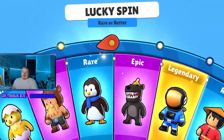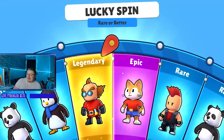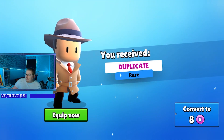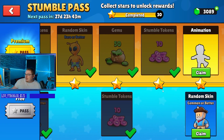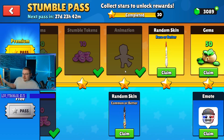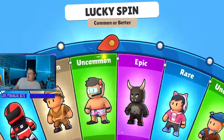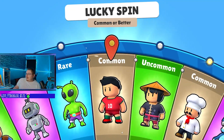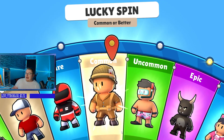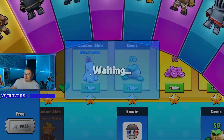I should have added them up to see how many gems and tokens you get exactly from the Stumble Pass — that probably would have been good. We got another animation where she's doing a little dance. Alright, we got a common or better spin coming up. I'm going for a rare... and I'm 100% wrong — we're getting literally a straight up common, a duplicate at that. We got another rare or better spin.